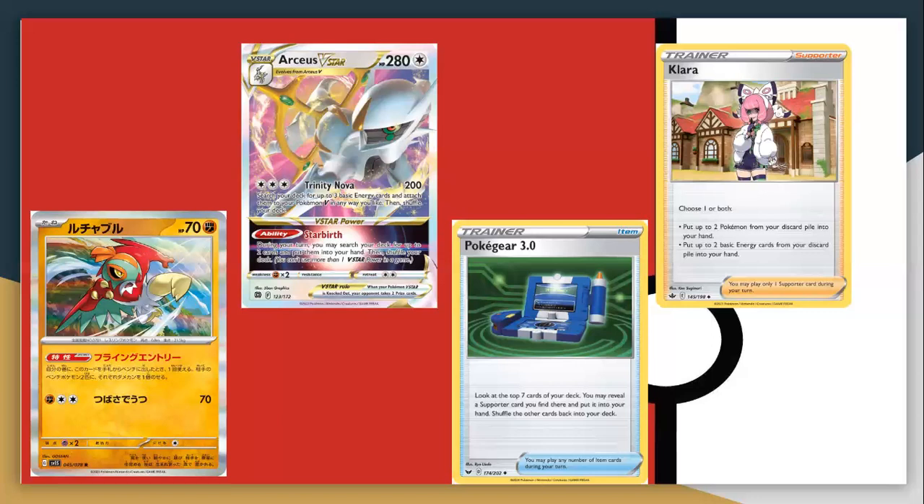Pokégear is gaining a little popularity again in this style of deck — you can guarantee either a Boss, Raihan, or Colress more consistently. It's seeing more play in tournaments. Klara fits in as a recovery card, and Briar EX is also doing really well right now. Overall, I still feel the Lost Zone version is better than the Arceus build because you're more versatile in your attackers and have single-prize attackers. The Arceus build can include Guardians of War-style options, effectively boosting HP to 300, but Lost Zone with Sableye is just so strong.